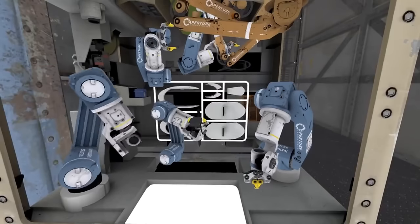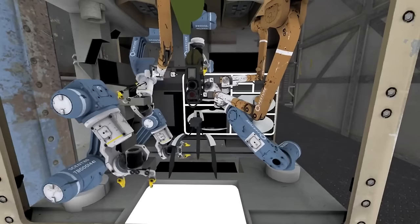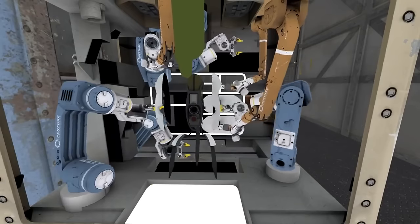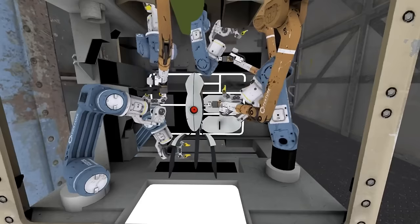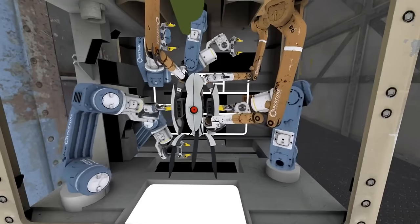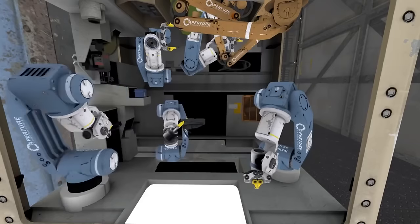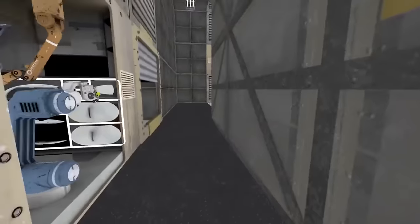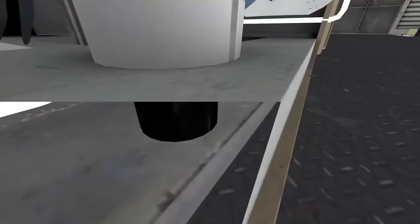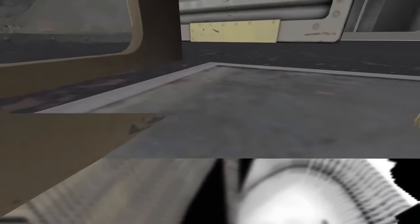Portal 2 is just riddled with fascinating elements — stuff that didn't even need to be in the game but they worked in anyway. One of those things is the assembly line for the drones. At one point you see a box spring up from the ground so a drone can be placed inside, then it sinks back down. If we take the camera below the ground, we can see that the box is never swapped out — it's just that same one box going up and down constantly, giving you the illusion that multiple boxes are involved. Sneaky sneaky.